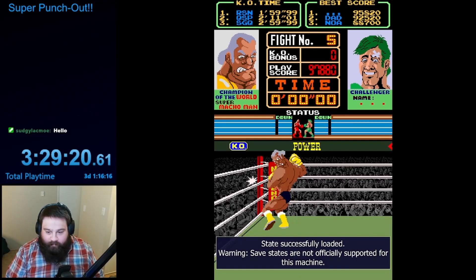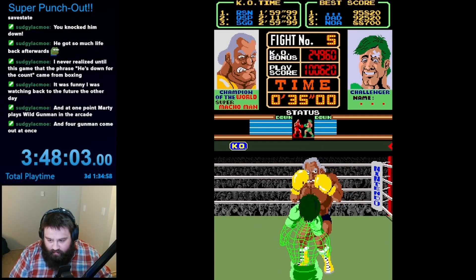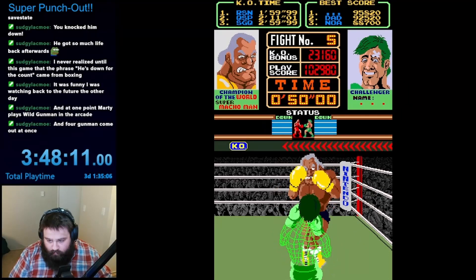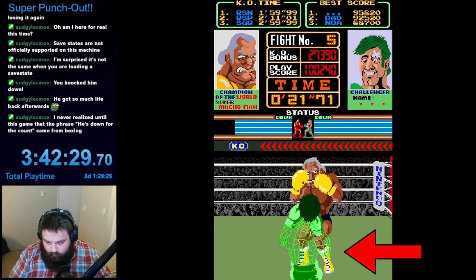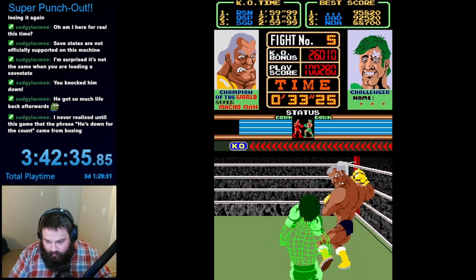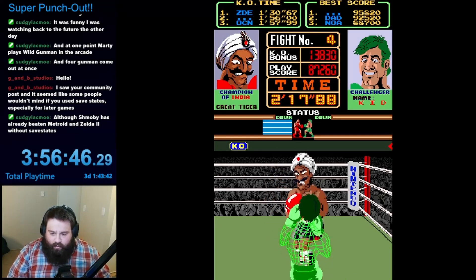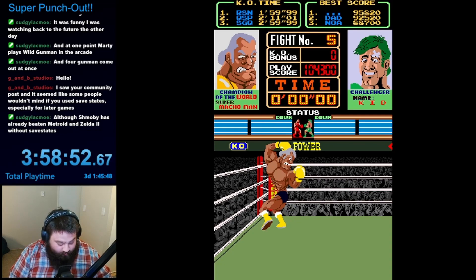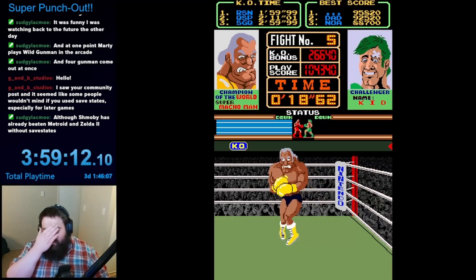With that off my chest, it was time to practice Super Macho Man, and boy did this make a difference. It still took a long time to get even remotely comfortable with this fight. The fight is all about reacting whether you need to duck or dodge to the side. The best tell is that he will always shimmy his feet before the quick swipe attack. After a couple of victories using save states to practice, it was time for the real deal. Unfortunately I was rusty on the previous fights and lost a life to Great Tiger, leaving only one try for Super Macho Man. The stress got to me — I immediately got clobbered twice by his cyclone and was KO'd before the clock hit 20 seconds. Brutal.